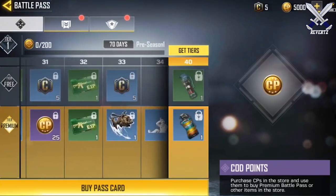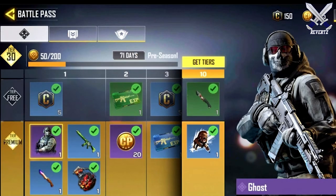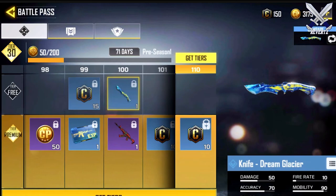I have some gameplay along with some images on screen showcasing the Season 1 battle pass. There are a lot of really good items such as XP cards, which give you an extra boost of XP for the weapon you unlocked it for, camos for your knife, weapons, and even grenades, calling cards, stickers, character skins, and also COD points.